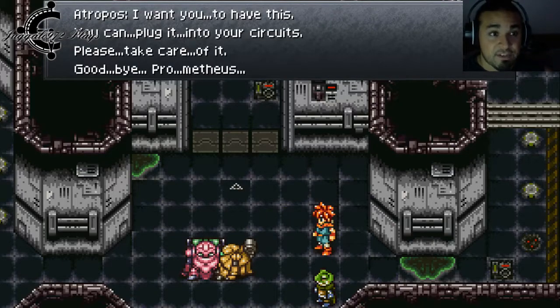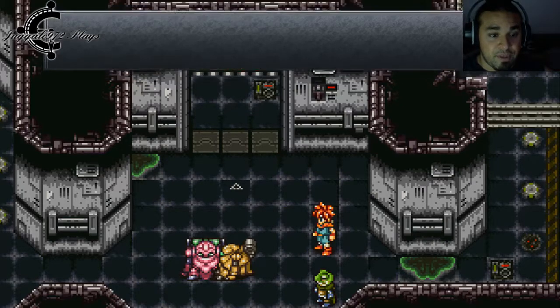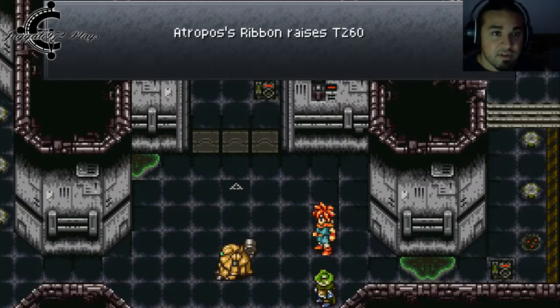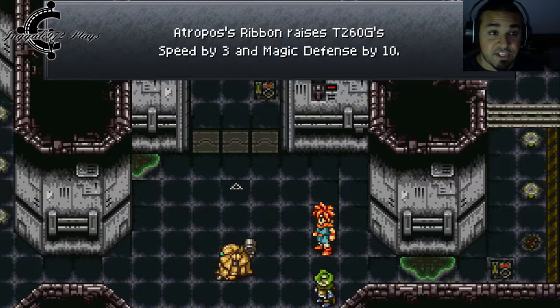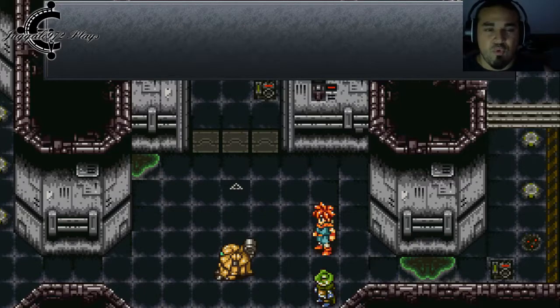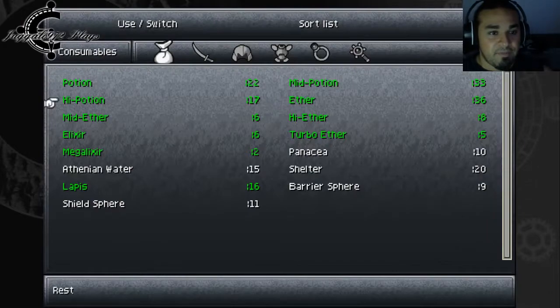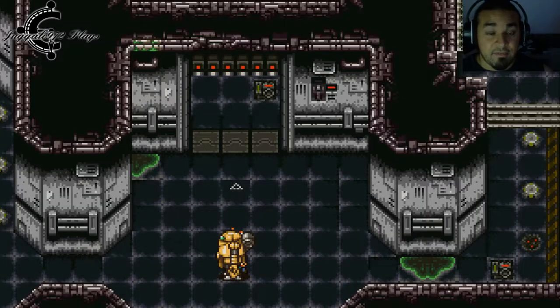I want you to have this — you can plug it into your circuits. Please take good care of it. Goodbye, Prometheus. Oh no. Archibald's Ribbon raises T260's Speed and Defense! I completely forgot about that.